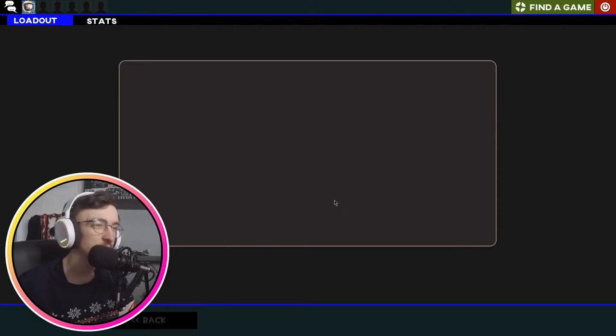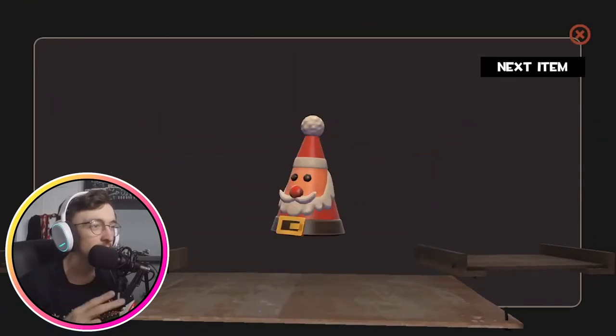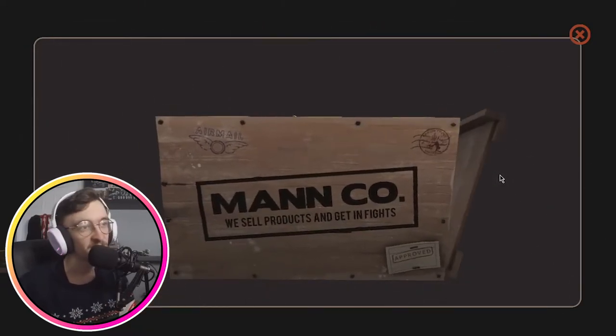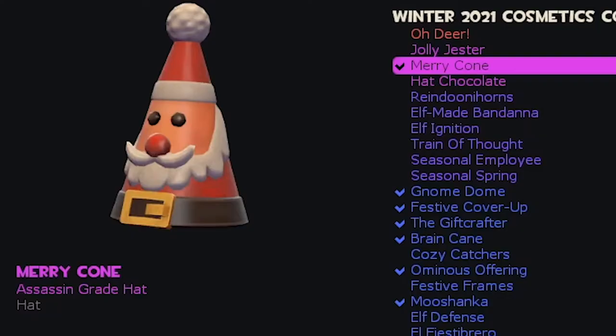Box number two — or case number two. Two items, I think. We got the Merry Cone and a Festiviser. This might be one of the highest grades I've actually unboxed on video. It kind of took me aback — the colour, because it's pink. I didn't expect that. We got the Merry Cone, very nice.